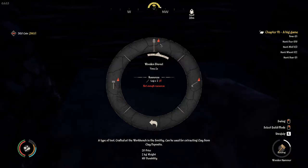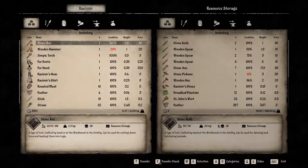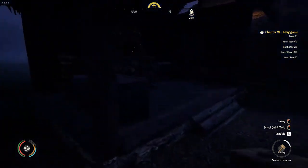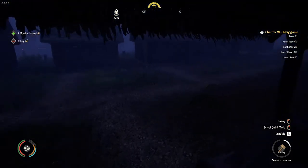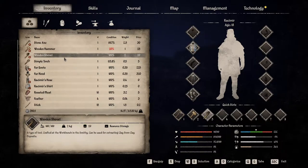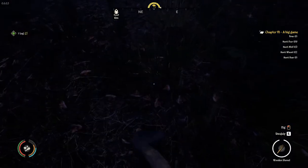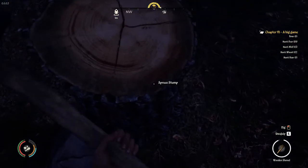We are definitely crafting the wooden shovel. We need two logs, and I think we have exactly two logs in there. Look at that — wooden shovel done. Finally! I feel like last time I played through I had one way earlier, but that might have been my weird priorities. Let's go see how amazing this is. We have a stump — shovel once — and there's a log. Every single tree we chop down now gives us plus one log.